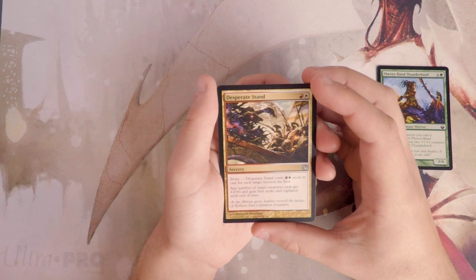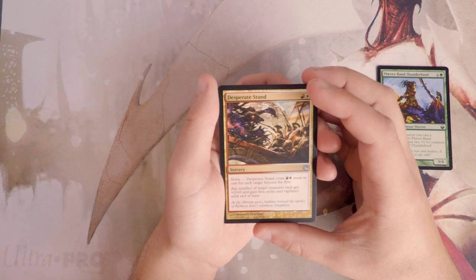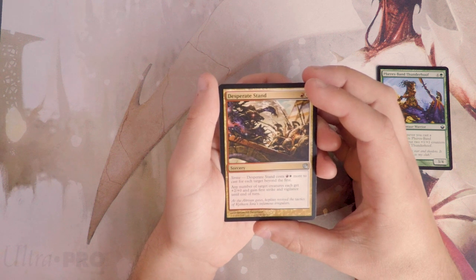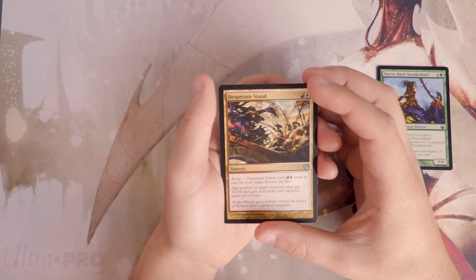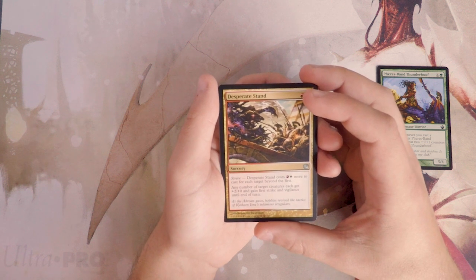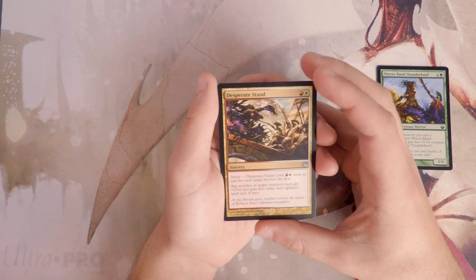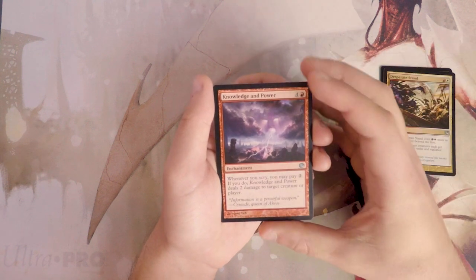Desperate Stand is a sorcery for a red and a white with strive — it costs a red and a white more for each target beyond the first. Any number of target creatures each get plus two/plus zero with first strike and vigilance until end of turn. It's sort of a combat trick on steroids. This could be great but I'm not certain — I'll hold off full judgment for now.